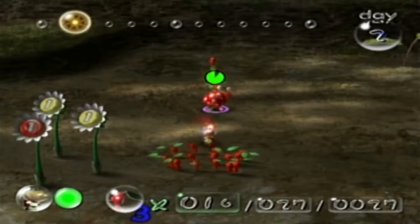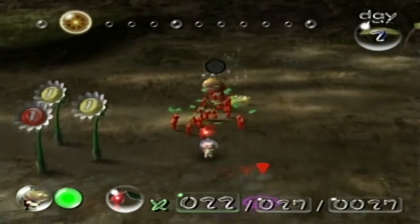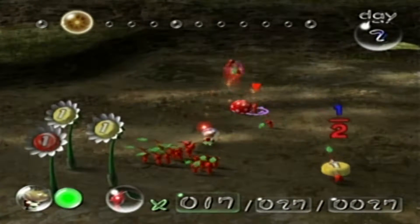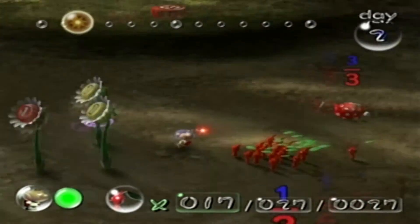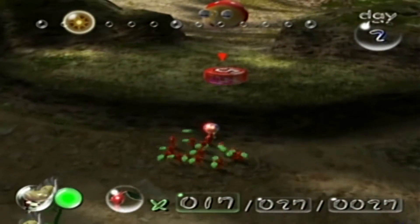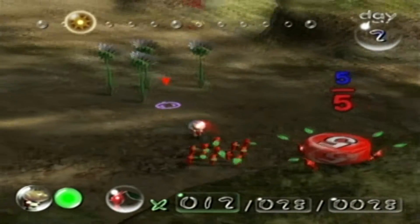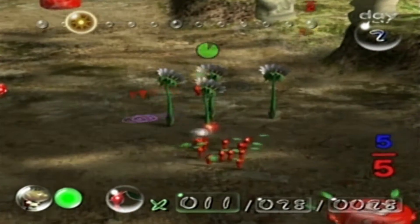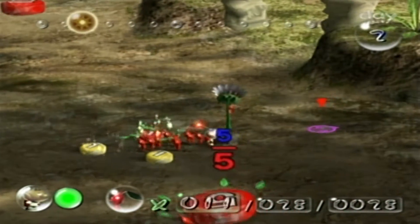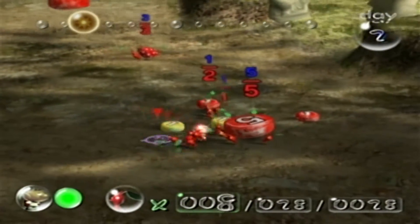Why is it not killing? Is that a Pikmin 2 thing? I guess that's not a thing in Pikmin 1. In Pikmin 2 and 3, if you throw a Pikmin right on top of an enemy, it actually squashes it and kills it in one hit. For some reason that's not really doing that here. Anyway, let's just kill all these and get our Pikmin to pick him up.